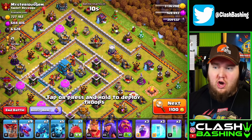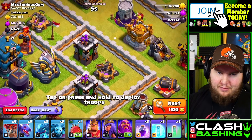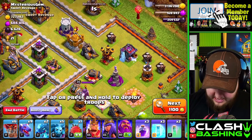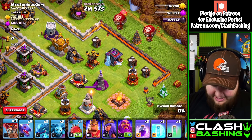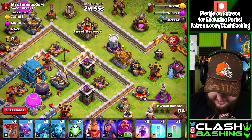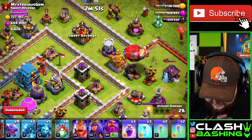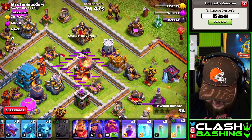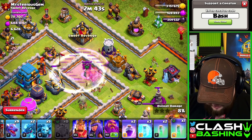We're obviously looking for as much gold and elixir as possible. I'm going to try to get the blimp all the way into like this archer tower compartment, but we've got Coco Loon so hopefully they can get in there. Our blimp should fly in — really either of those compartments is fine — then we're going to pop off the invisibility spell and rage right through there.